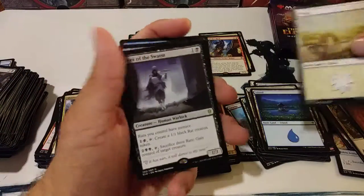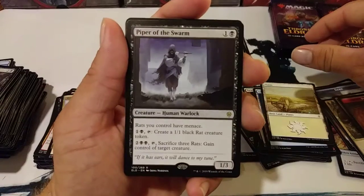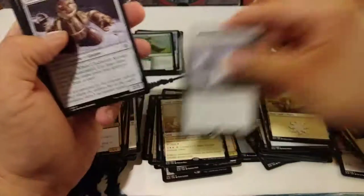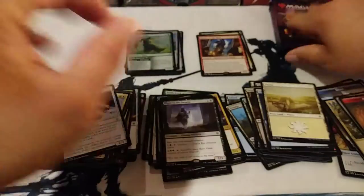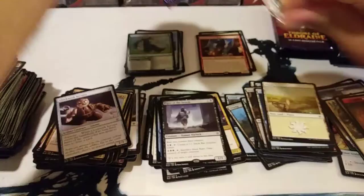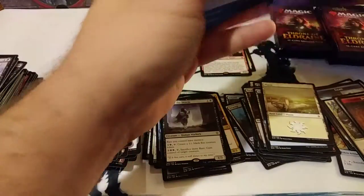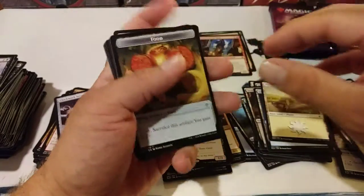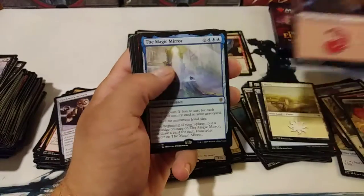Piper of the Swarm — love this card. This is the Mad Ratter. Yeah, it's good stuff. I don't mind that one. I want to just pull a Royal Scion so I can call it a day. That pull tab just bent that card — stinking pull tabs.